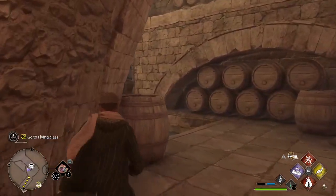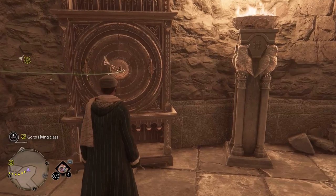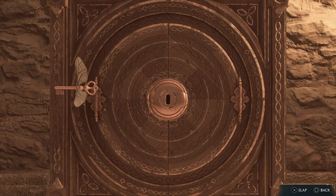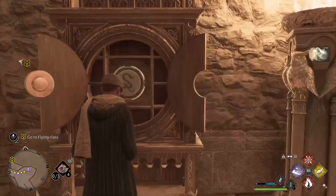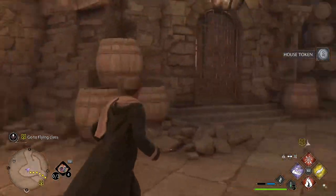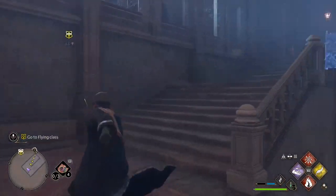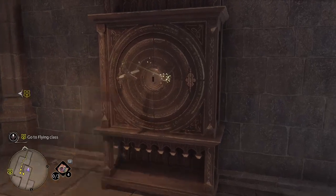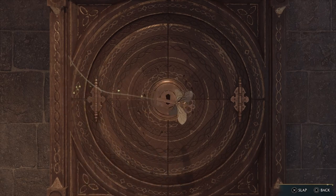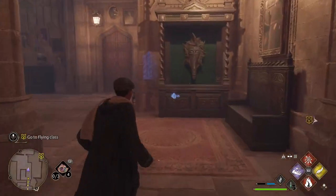Heading through the corridors, collecting house tokens along the way. Got one — and there's another one. Anticipating enemy movements: they're going to go this way, up here, then this way. Got another token collected.